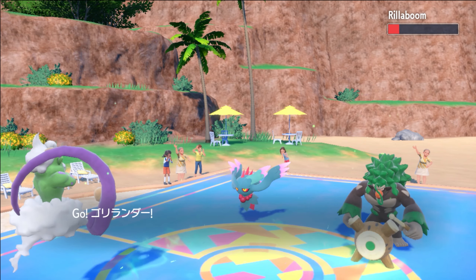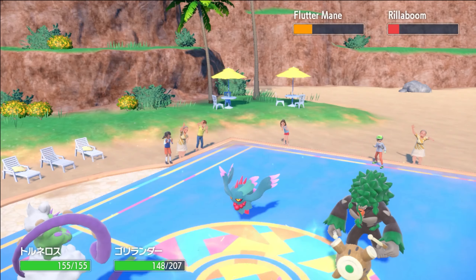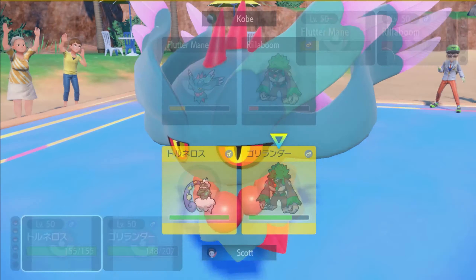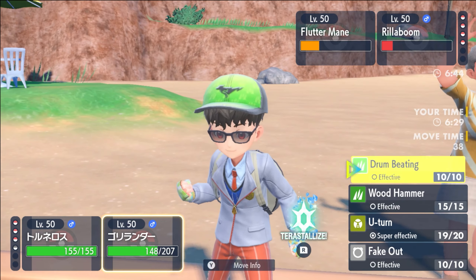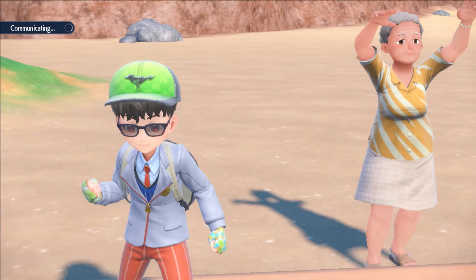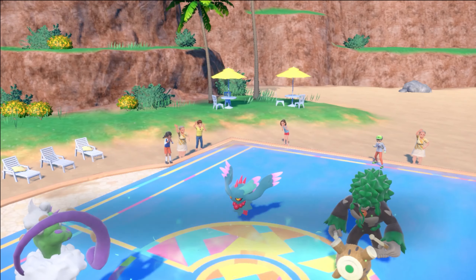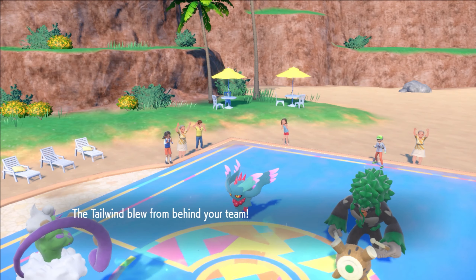Now we can get that mid-game Tailwind up and the Fluttermane does not have a protect, and we're not really scared of the Rillaboom right now with this board state. This puts us into a really nice spot. We could afford to go for Drum Beating into the Fluttermane slot as we set up Tailwind. We know he's not boosted to speed, so I'm content just going Drum Beating. Get the Tailwind — he's going to give us the Fluttermane slot, which is really nice.